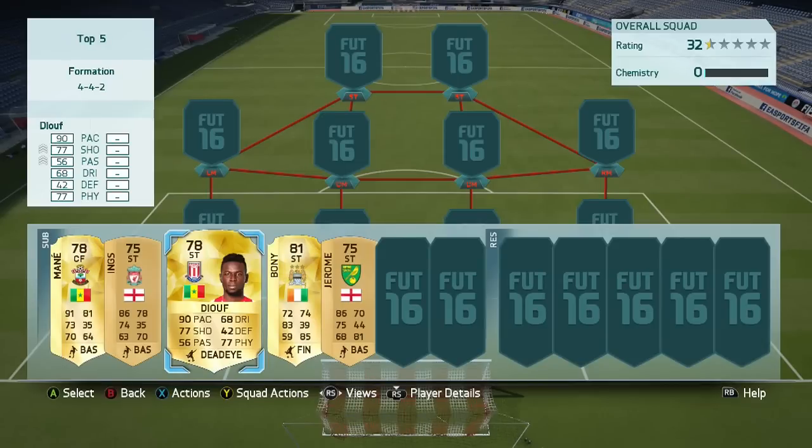I really rate Diouf a lot. More than just finishing, he's got 88 heading on a 78-rated rare gold card — I think he's incredible. Especially when you combine it with 91 jumping and 78 strength. Where do you find that on such a cheap gold card? He isn't just a heading machine — he can do so much more as well. So Diouf, definitely recommend him an awful lot. Definitely swing a few crosses in for him.